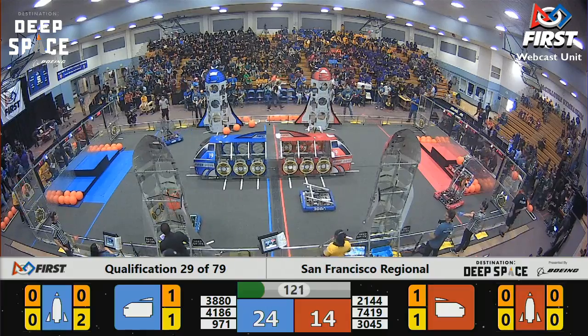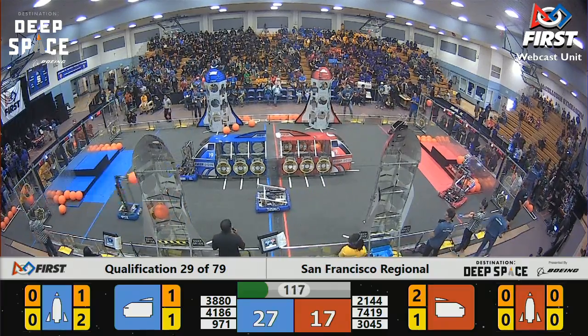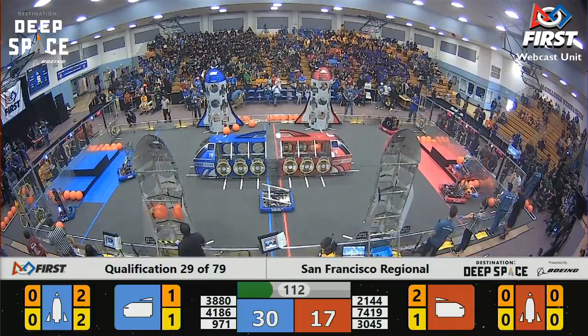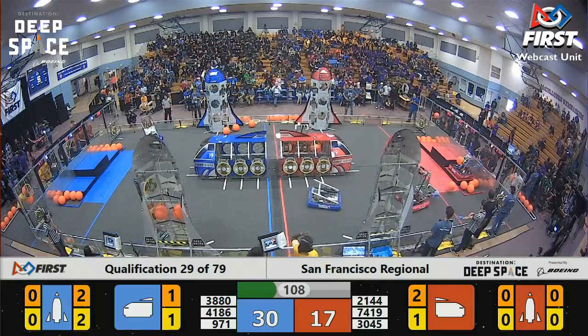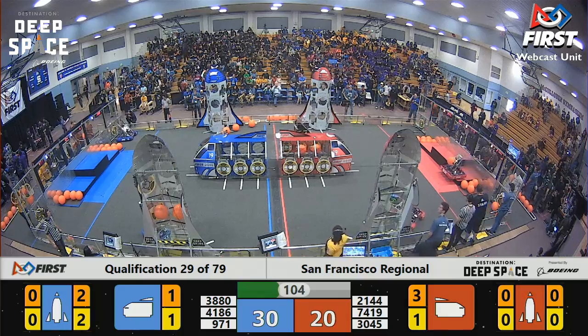Team 971 placing a cargo into the middle of the far side rocket ship for the Blue Alliance. And just as quickly, they return with yet another one. That's six points scored in less than five seconds. Team 971 doing a great job over there.